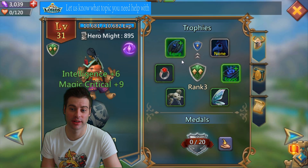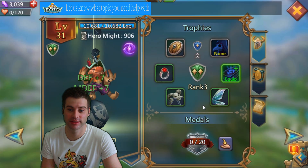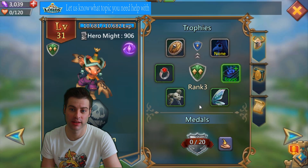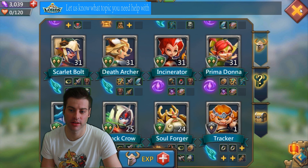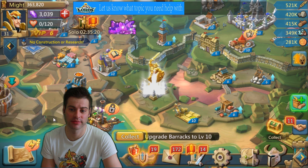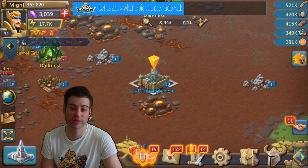So now we're equipping a Bobbin Goblin — it's rank three. We're going to continue using the meals, and this will raise our hero level up.